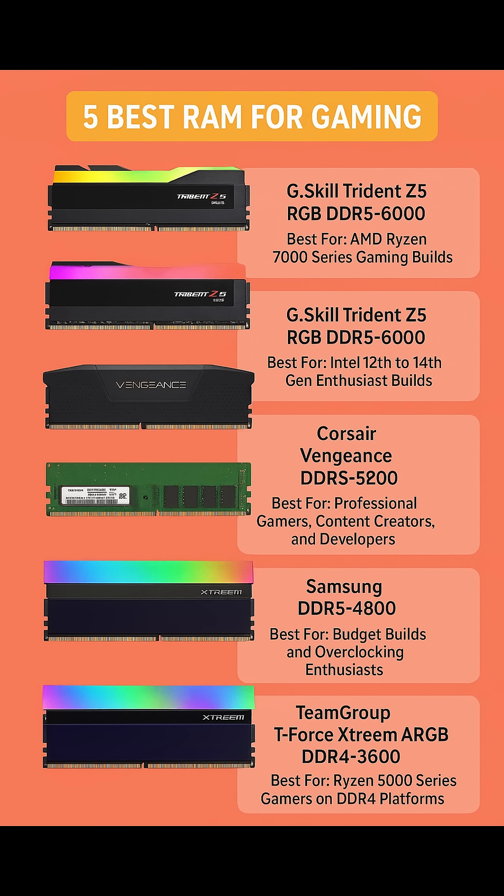Number 5: Team Group T4 Stream ARGB — Best for Ryzen 5000 Series gamers on DDR4 platforms. For those not yet transitioning to DDR5, the Team Group T4 Stream ARGB DDR4-3600 remains a standout choice.